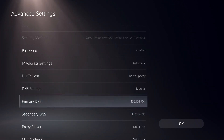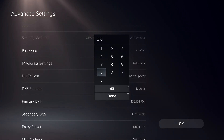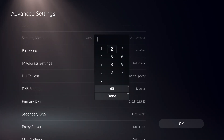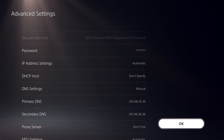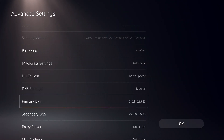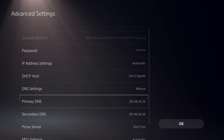Let's go to the next one — this one is from Dyn. Also, make sure you don't enter the same DNS on both Primary and Secondary DNS fields. If you look closely there's a small difference; for example on one field you see 35 and on the other it's 36.